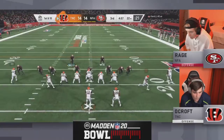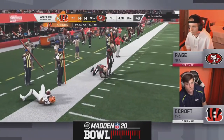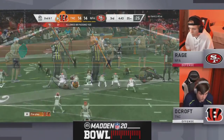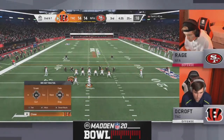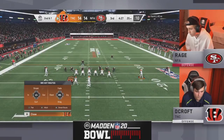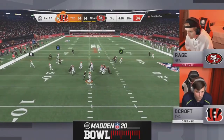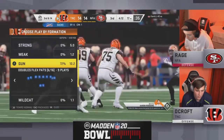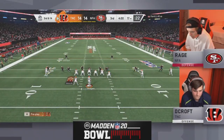14 all — let's see if Decroft can bounce back from a couple stinkers of drives at the end of the half. Looking for that slant route — good coverage — he'll look underneath to find Mostert for three yards. I'm impressed with Rage's downfield defense, locking up these talented wide receivers. Decroft really started the game off so strong — looked like he might easily be on his way to 2-0 — but Rage fighting back. Now in this U-trips formation, second and seven, Aaron Rodgers at the helm.